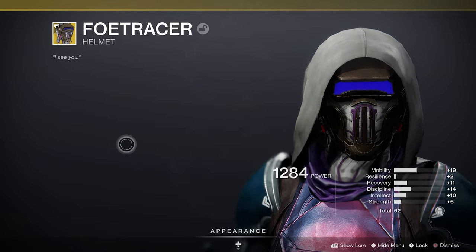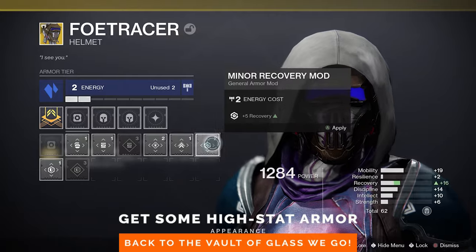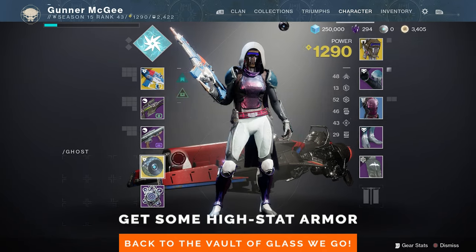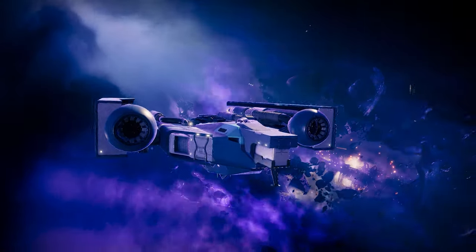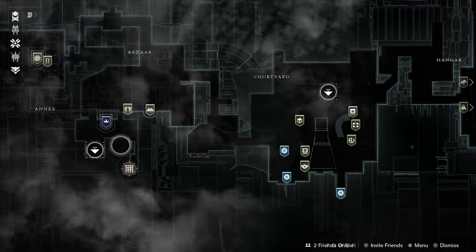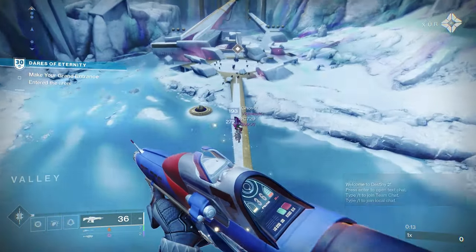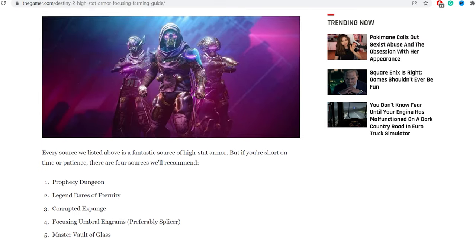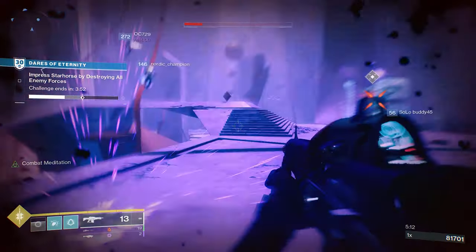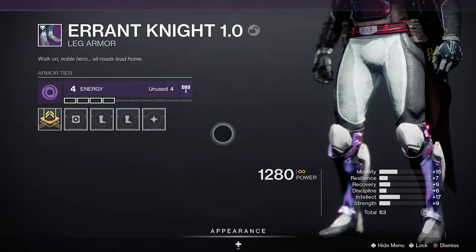You're also going to want to get yourself some high stat armor to be as sturdy as possible when that Witch Queen comes to town. You should be looking for armor that has a stat value that's higher than 60. There are a variety of ways to get your hands on some nice new gear, such as prophecy dungeons, master level Vault of Glass runs, or by doing the Dares of Eternity on legendary difficulty. We have a full guide on obtaining high stat armor over on our website, so go give that a look for more suggestions on how to find a pair of fancy new boots.